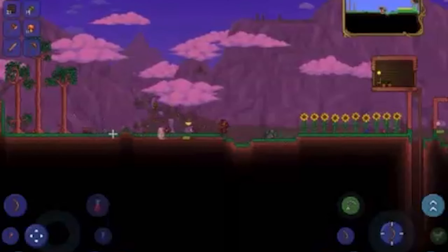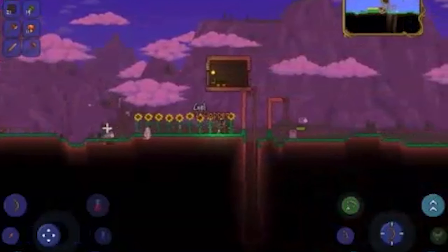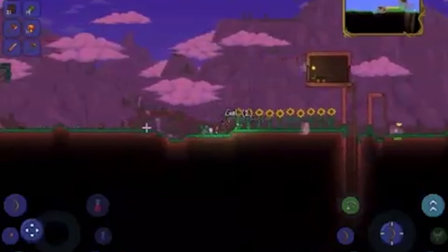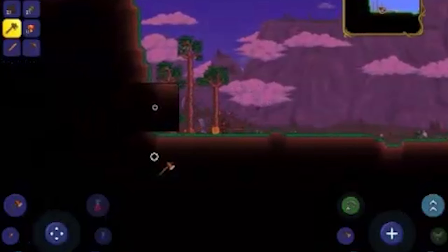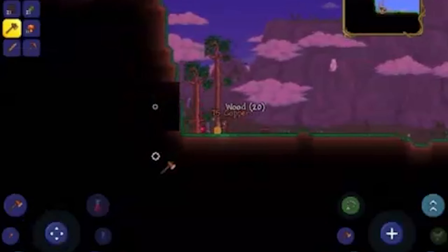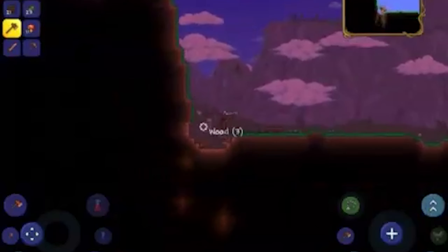It's almost night so I want to go to the mines, because zombies and demon eyes are basically a one-shot. Let's get a couple more trees before then — maybe we can slap down some more NPC housing or make more torches. Speaking of bombs, they would be faster to mine this.